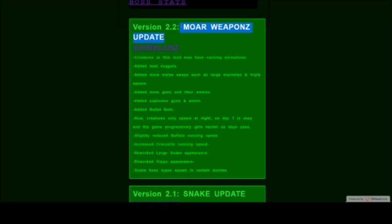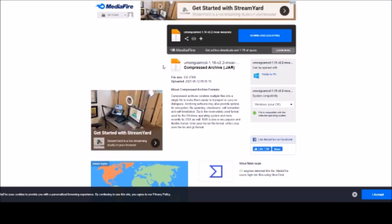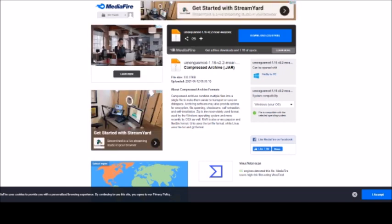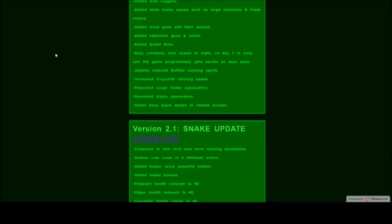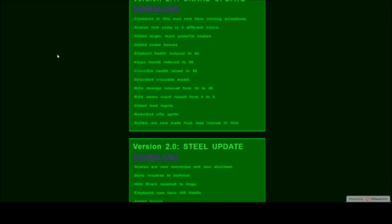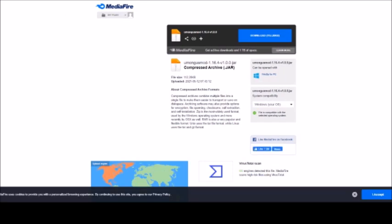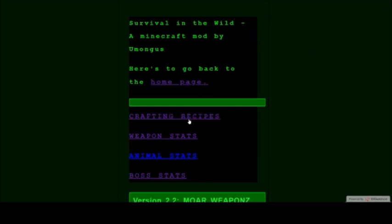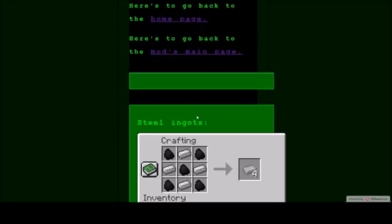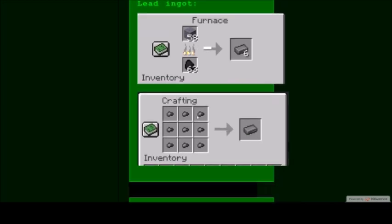This one is the More Weapons Update. Clicking download will take you to the Mediafire link, where you can download the Minecraft mod. It's for Minecraft Forge, so you can go on YouTube to look up instructions for installing Forge mods. You can also download older versions of the mod. Now that I created way more items, I figured there should be a list of crafting recipes somewhere, so I put them here.